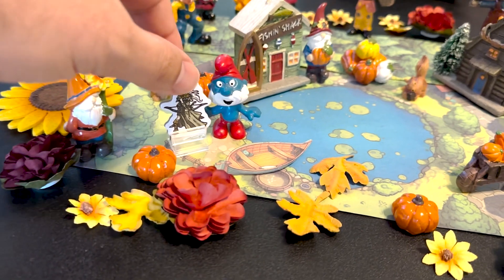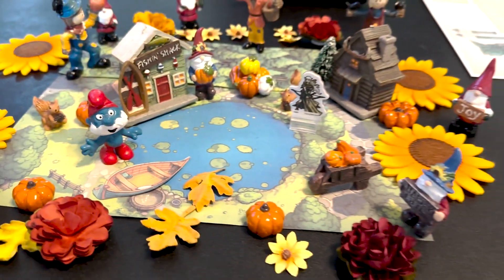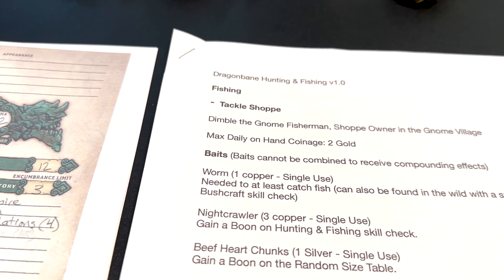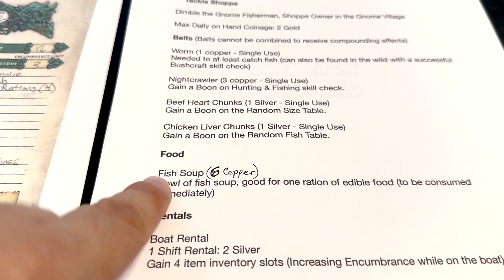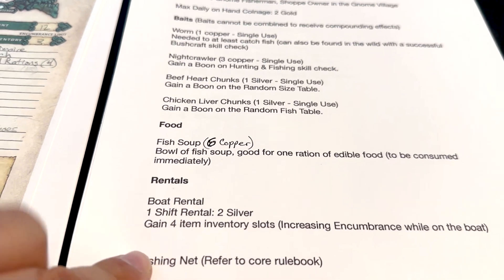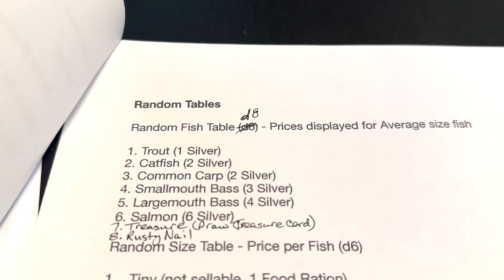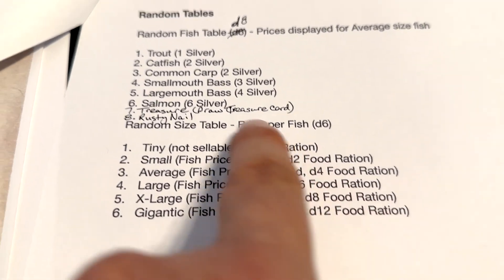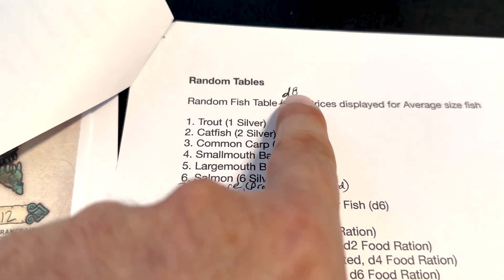It's using your hunting and fishing skill. The reason I did this is because the hunting and fishing rules, in my opinion, are really lacking. So there are baits, food, a fish soup you can purchase — so you can eat while you're here — boat rental, a fishing net that's in the core rule books with the same rules, a random table for fish, and a random size table as well. We decided in version 1.1 to add a D8 instead of a D6.